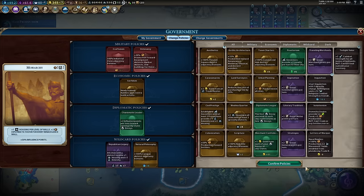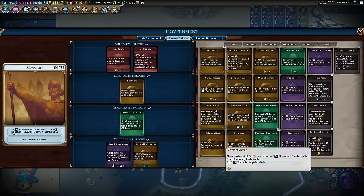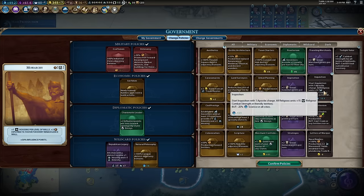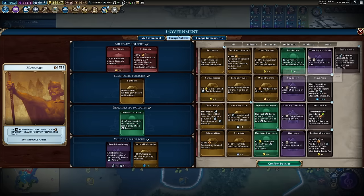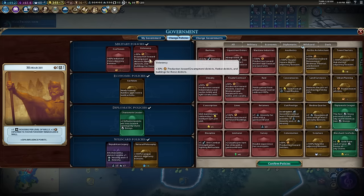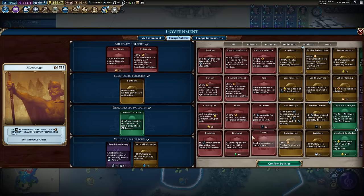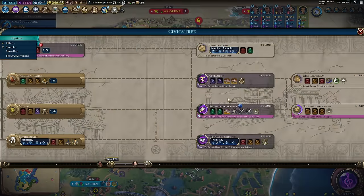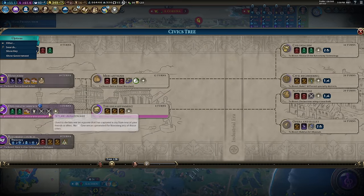Other options: isolationism, which might work in a bit — internal routes that give two food and two production, very handy. Naval raider production is quite good. The twilight and inquisition options are military-based and need a religion, which I don't have. None are particularly useful right now. Let's put in limes to get some walls up.